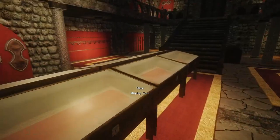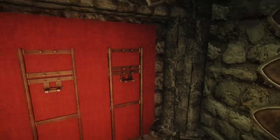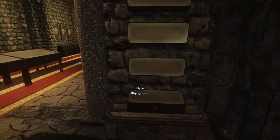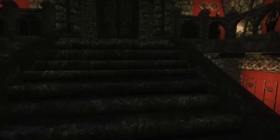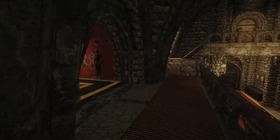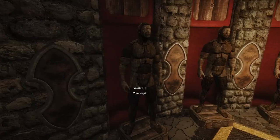You have your display cases, all the weapon racks you could possibly want, mannequins, more weapon racks, and more weapon racks and plaques. So you have no shortage of mannequins, armor plaques, and weapon racks — that's very cool.